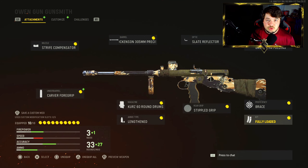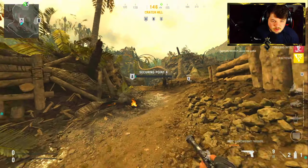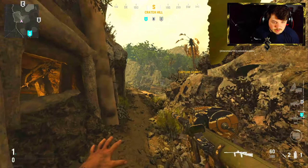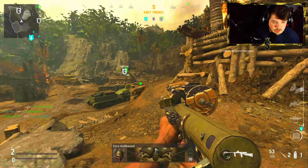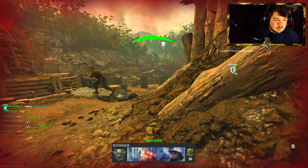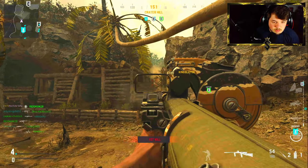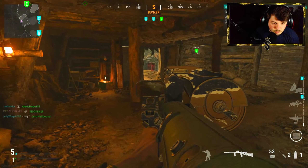I'm going to recommend you guys definitely give this class setup a try and let me know what you think down in the comment section after you do. I'm going to let this gameplay roll out — we got a V2 rocket, hope you guys enjoy. So I've made a low level Owen Gun, a max level Owen Gun, a max fire rate Owen Gun, but we're going for max damage. It doesn't really play like an SMG to be honest — it's more like an AR.